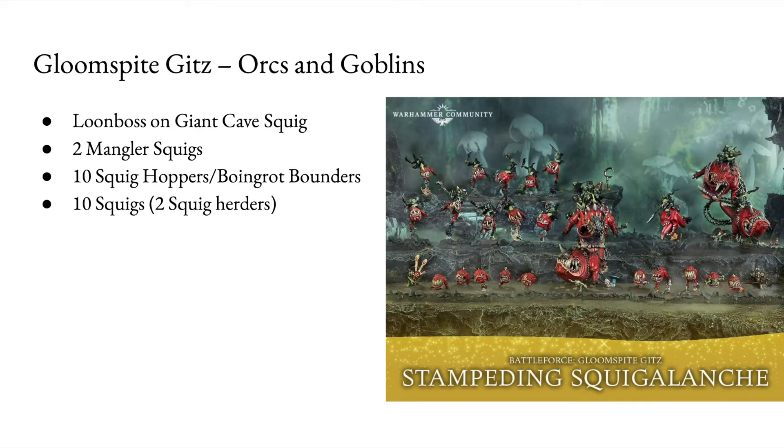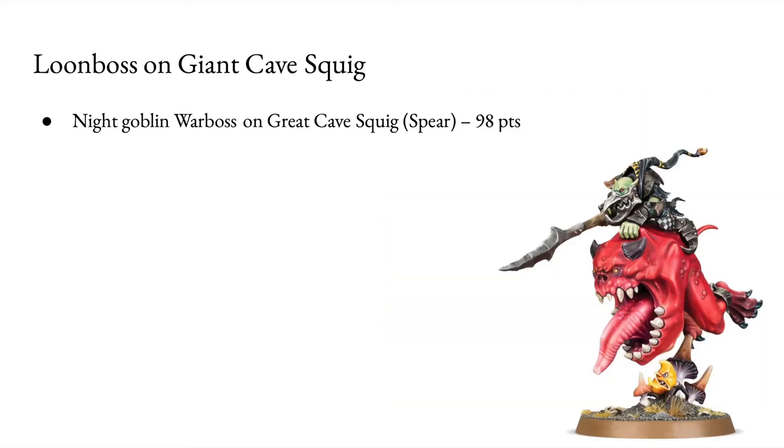Let's have a look at the Gloomspite Gitz — that's Orcs and Goblins, obviously. You get a Loonboss on Giant Cave Squig, 2 Mangler Squigs, 10 Squig Hoppers or Boingrot Bounderz, and 10 Squigs with 2 Squig Herders. The Loonboss on Giant Cave Squig is obviously a Night Goblin Warboss on Great Cave Squig with a Spear, and that's 98 points — he's basically already a modelled asset.